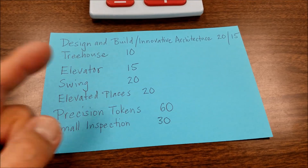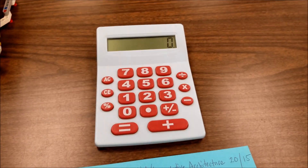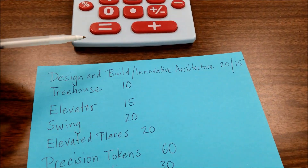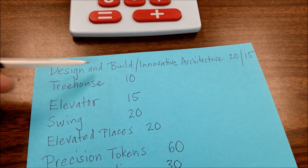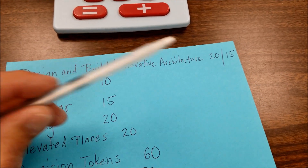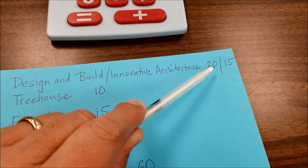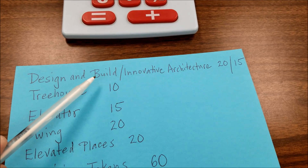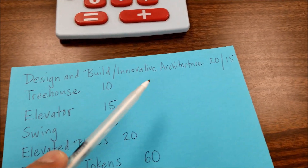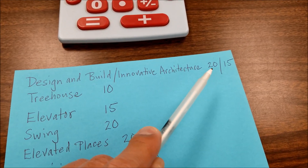All right everybody, I have my trusty handy-dandy note card here and my big old calculator. Let's go ahead and figure everything out. So that first mission I did, I did the design and build, and I also had my innovative architecture in there. I had four stacks for the design and build, so that's 20. And then my innovative architecture was all the way in the circle, so that would be 15. That's going to be critical when I add up for the small inspection area, but I'll get back to that.